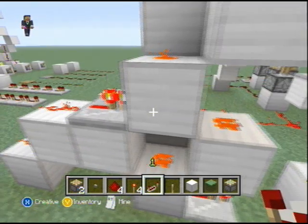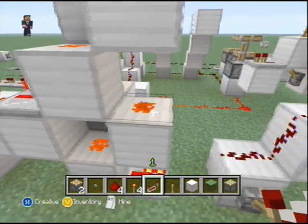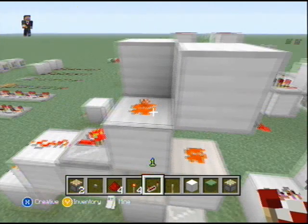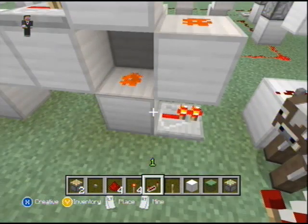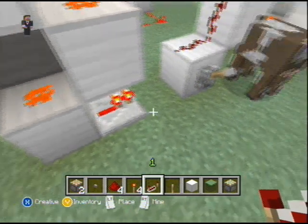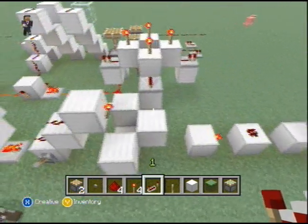It's an emitter itself, and so is a solid block that it's connected to. A simple way to think of it is it's pushing the signal through the block. So over here on this side, on top of it, on that side, even under it will receive power. Because emitters will power wiring. Now you can see the repeater here as a receiver once again.